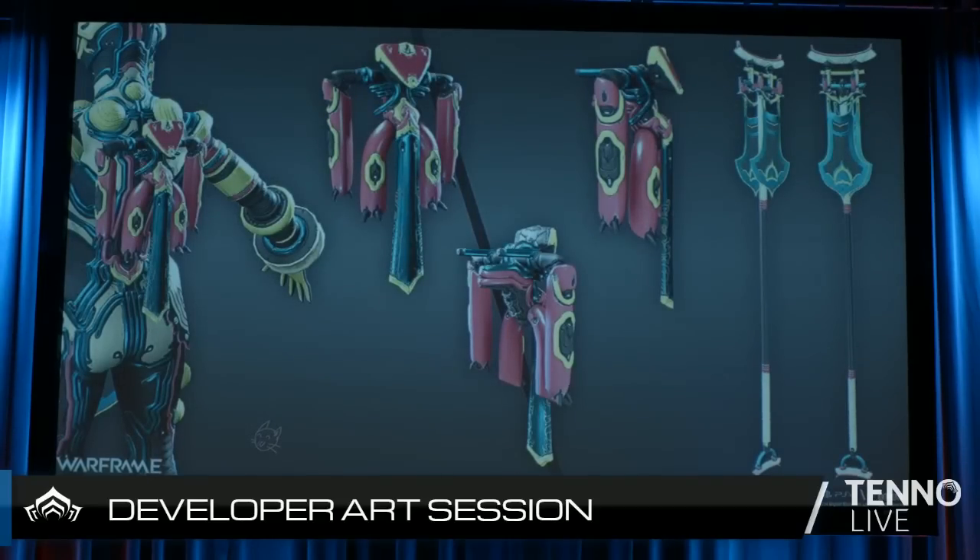As always with our deluxe skin bundles, we add a Syandana. This time it's going to be a Syandana and a skin for what looks like the Tonbo — a staff weapon, the monk staff. So that's what's currently on the plates of our art team here. Now we're going to go into Q&A.